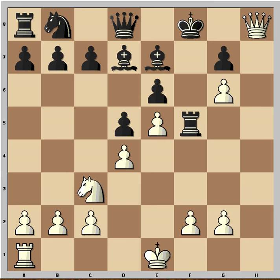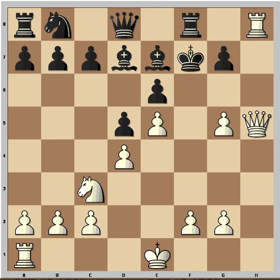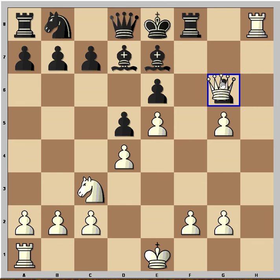So he played Kf7, and then white played Qh5, check, Kf8, check. The only defense is g6. Queen h7, check, Kf8. And the last move — can you see it? The last move is Queen to g6, checkmate.